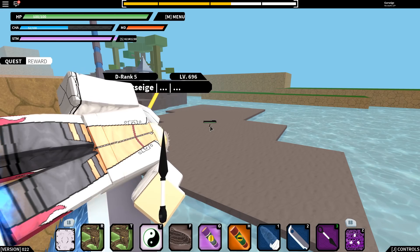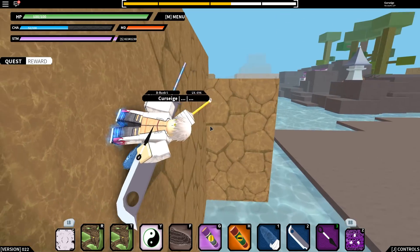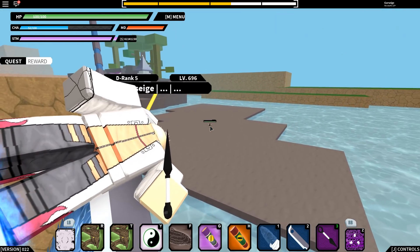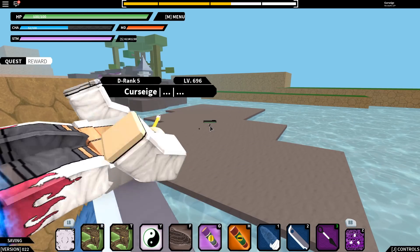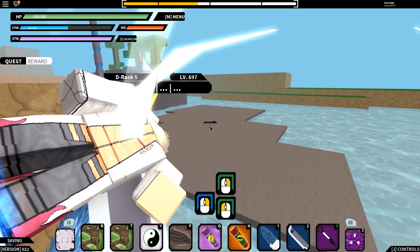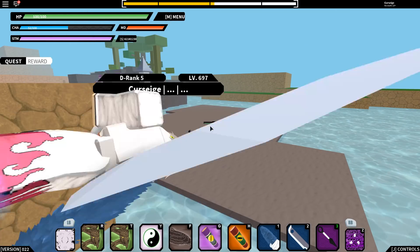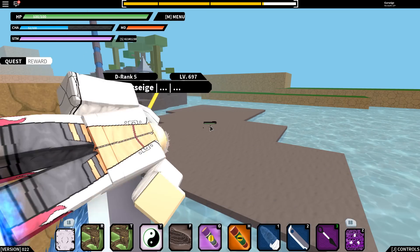Basically what you want to do is equip your kunai, then walk up to this wall. You can do it on any part of the wall. All you've got to do is stay stationary and just right-click to hit him. As you can see, my level bar is rising at rapid rates — right now I'm at level 697 and I'm about to level up within 10 seconds of doing this.